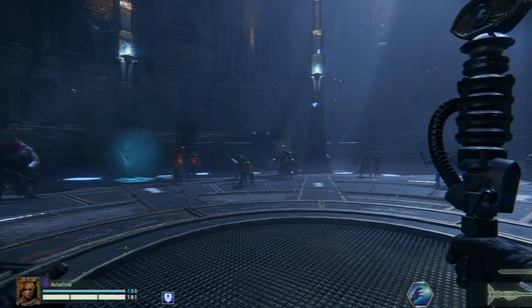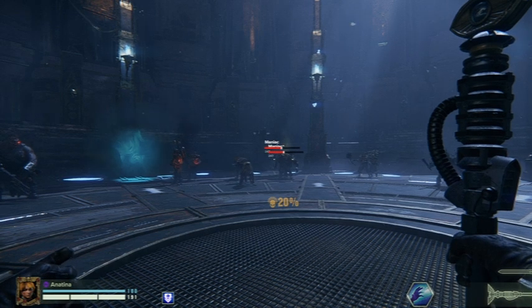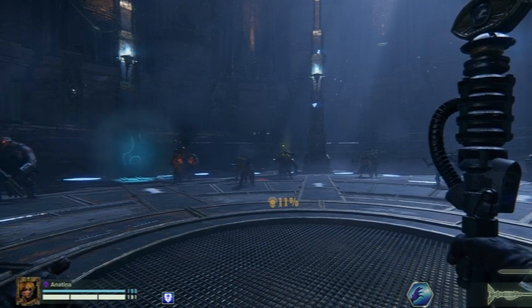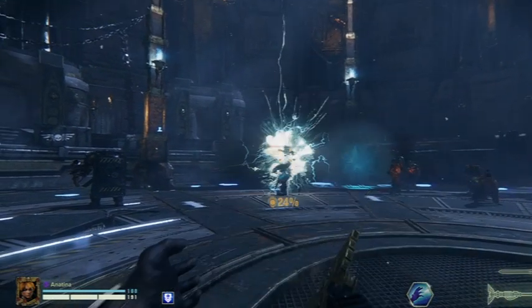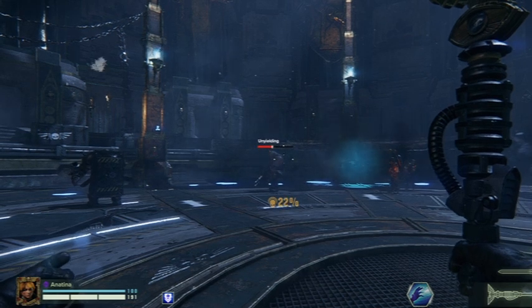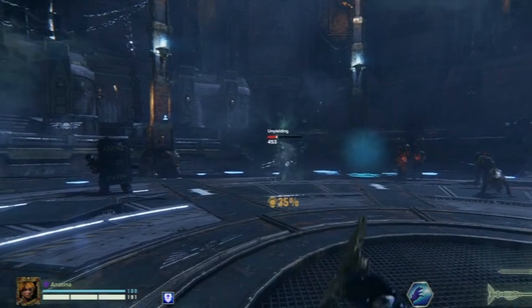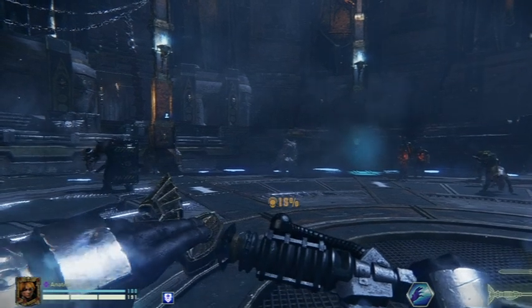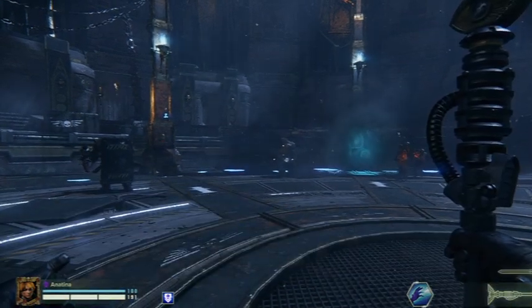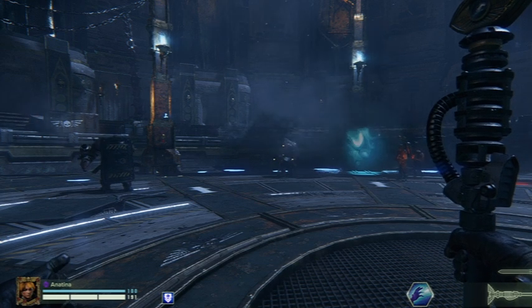Number two is that burst effect. It also hits the primary target reasonably hard — if we hit a heavy like this guy, we took over half of his health off hitting him in the head. Even if we hit him in the body, we still took an appreciable chunk off. So it's good against both large numbers of targets and against big single targets. Know which staff you're using — this one is a very versatile staff.